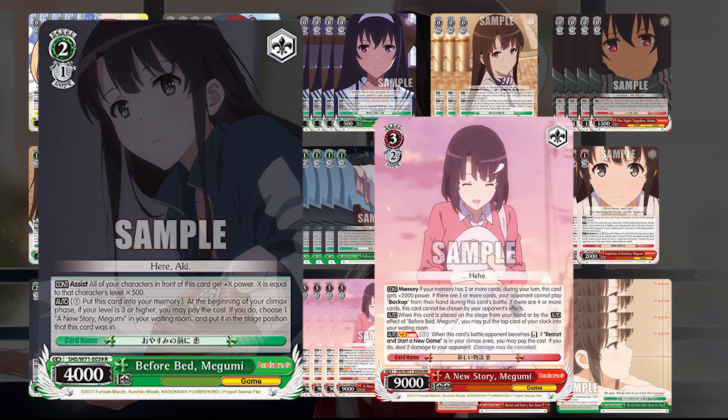Going into level 2, we have the Before Bed Megami — the card that transforms from the brainstorm. It's a level assist, and you can pay one, send this to memory at the beginning of climax phase to bring in the 3-2 from waiting room and allow the heal effect to happen. Notably this triggers at climax phase at level 3, so you can't early-play the level 3 combo, but you can use this to get one from waiting room without having all of them in hand — making it cheaper. Effectively, if you had three on board, it would only cost three additional stock.